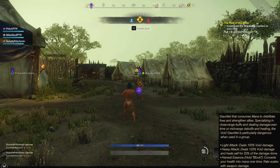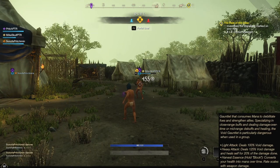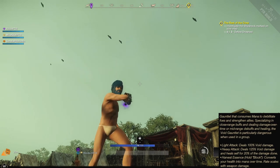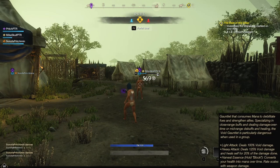For your light attacks, whip that glove back and forth like you're playing front hand back hand, and throw out a projectile that deals 100% weapon damage. For your heavy attacks, do the exact same animation, but longer, for 125% weapon damage and heal yourself for 20% of the damage done.